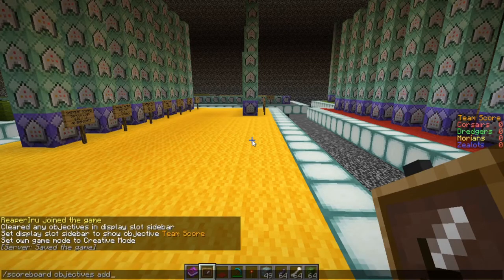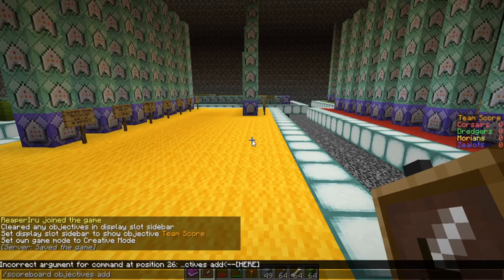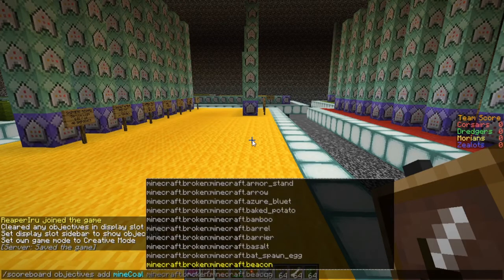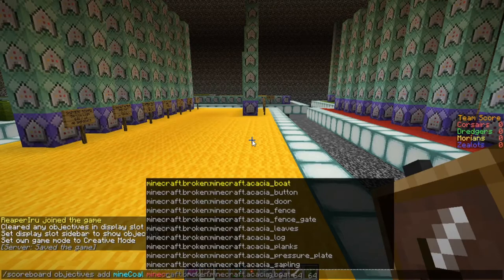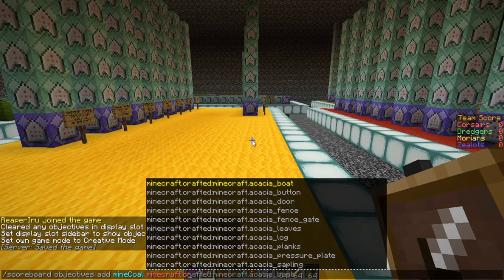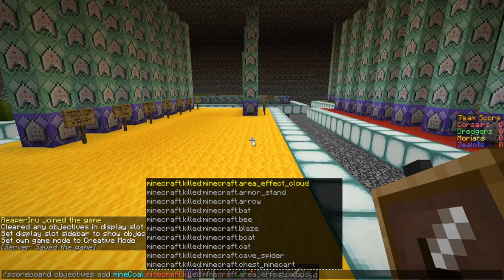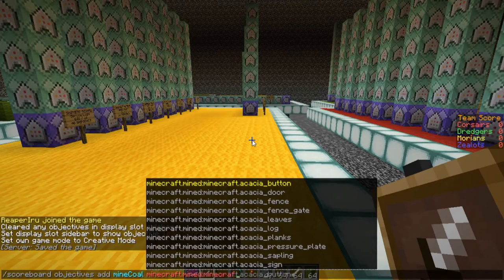Let's first go to objectives. You have five options. 'Add' will add a new objective. After you type 'add' you need to type a title, for example 'mine_coal'. Then you get an insane list of options — when you start typing 'minecraft' you'll have a plethora of options: broken, crafted, dropped, killed, and mined.